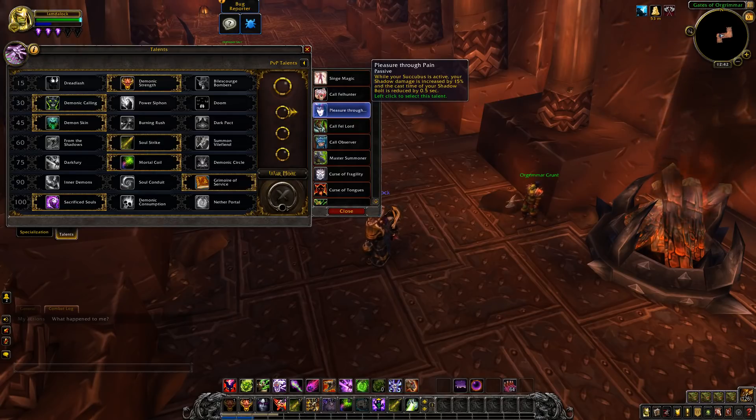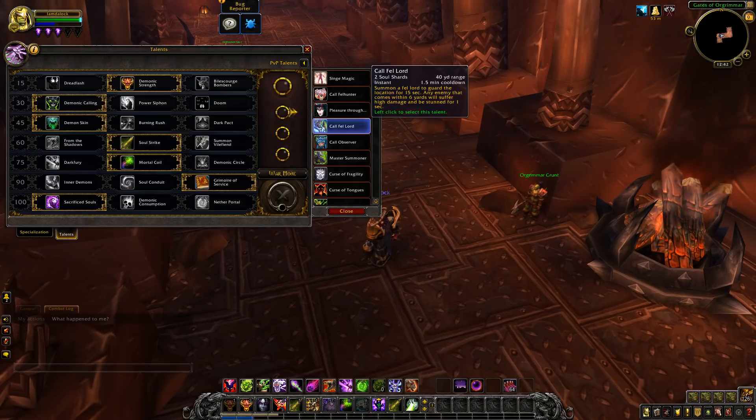Pleasure Through Pain: while your succubus is active, your shadow damage is increased by 15% and reduces the cast time of Shadow Bolt. Call of the Felord: this thing really annoyed me back in the day. It's basically the same thing as live — you can stun melee that are on your back, so this will be very useful.